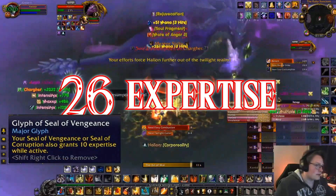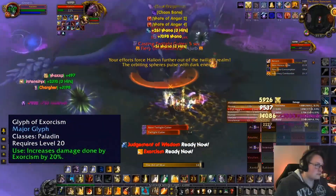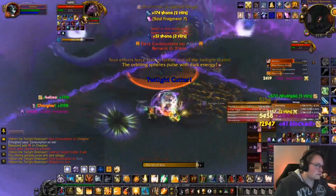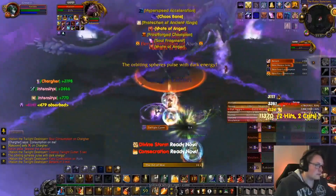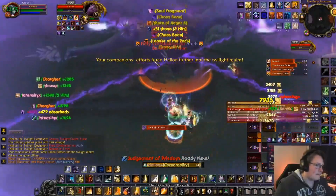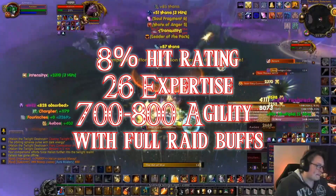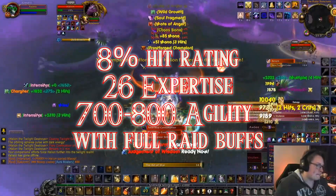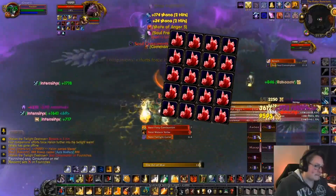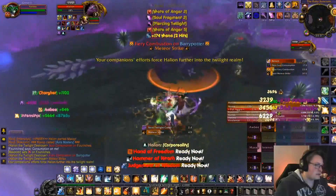If you happen to have too much Expertise because of poor gear, swap Glyph of Vengeance with Glyph of Exorcism for an immediate DPS increase. Retribution Paladin is super easy and extremely linear to gear and prioritize stats on — you just want to cap out your Hit Rating and Expertise and then stack as much Strength as you can.